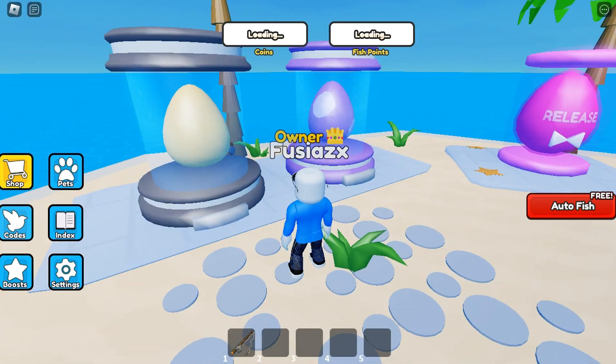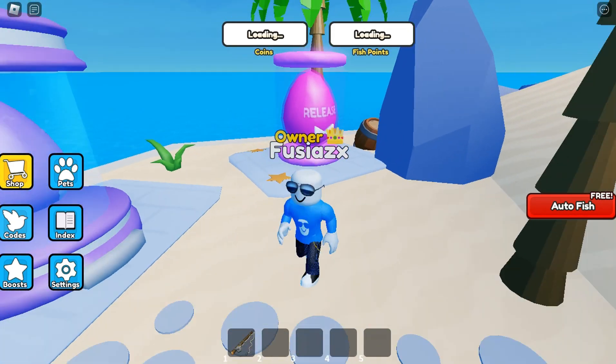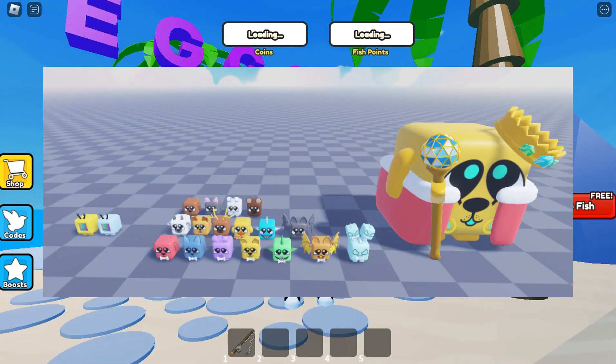Down over here we have our eggs. We've got a common egg, a spotted egg, and a release egg. Here will be all of the pets for those. To the right we have a King of Doggy, which will be the secret pet in the basic egg. I'm not going to make it super hard, but not super easy either. There'll be two more secrets in the release egg, so be on the lookout for that.